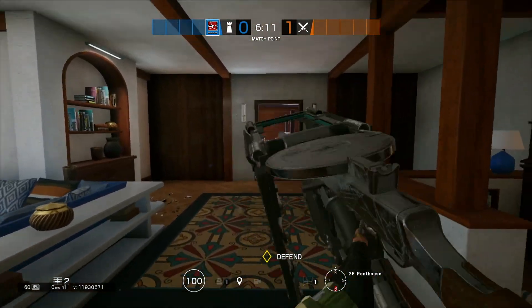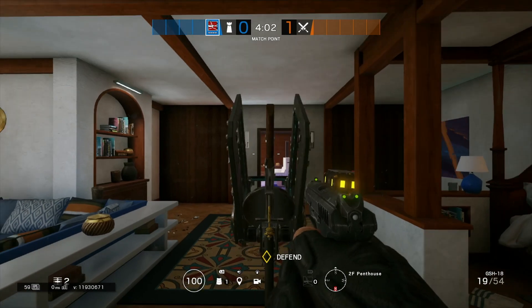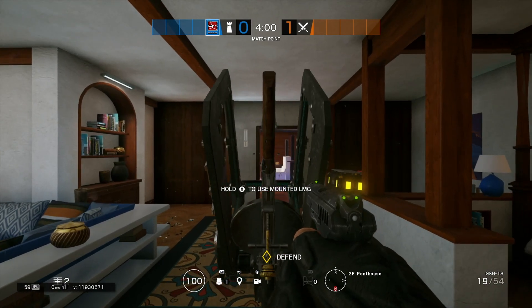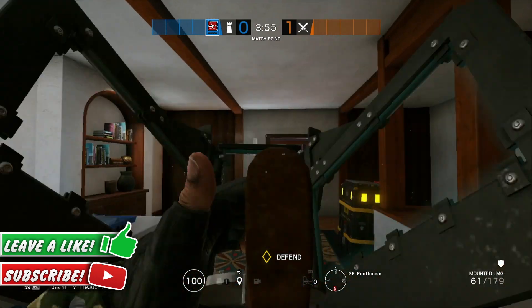Now I'm going to place down the Tachanka. I'm going to make sure you have your pistol out, place down your Tachanka like I've done. Now guys, once you've placed down your turret, all you want to do is just hold back off straight away, just about 3 to 4 times — just keep doing it over and over again, just to make sure you do it.